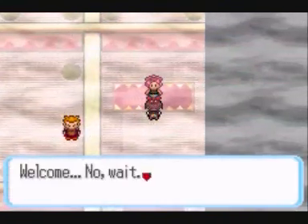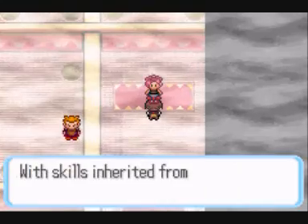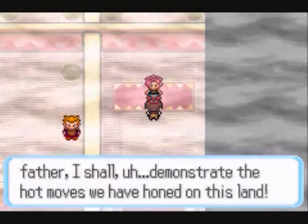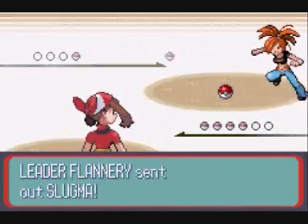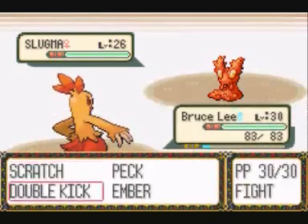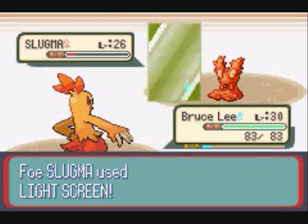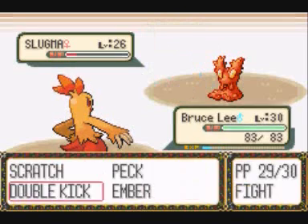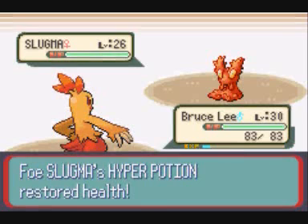Now we move on to Flannery's gym to actually fight Flannery! She specializes in Fire types, having two Slugma and a Torkoal in this version. The Slugma are easy enough to take care of because they're just adorable little slugs that barely do anything. It does have Light Screen, which will weaken the effect of special moves.